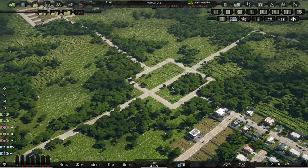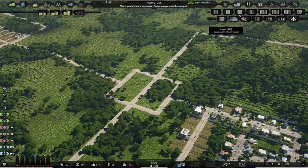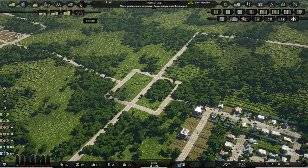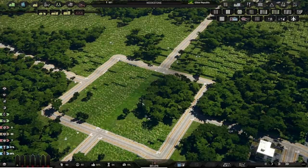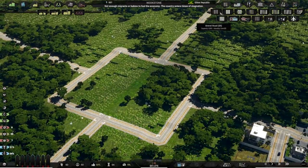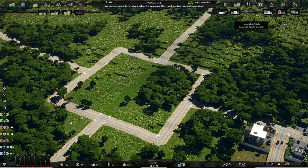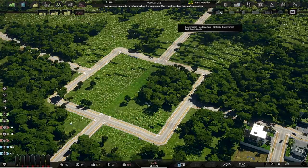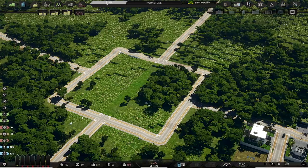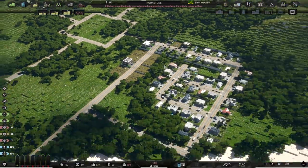Some buildings seem to be getting abandoned. Let's put in a government office — a government headquarters. I can't do that yet because I need 750 people for it. So we'll wait for that and get some more housing and roads in.